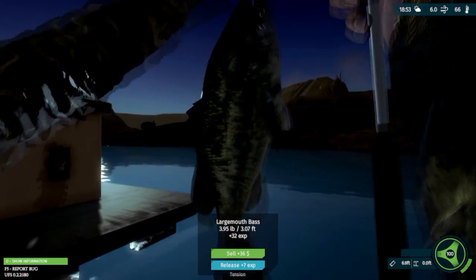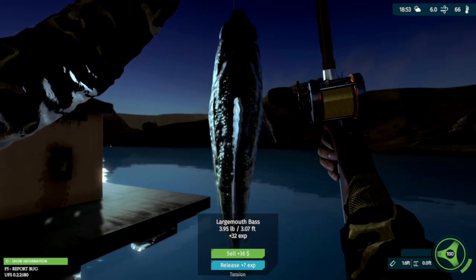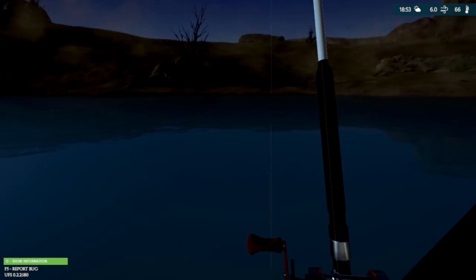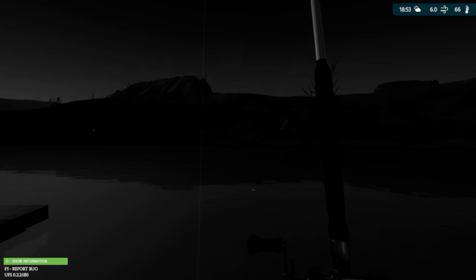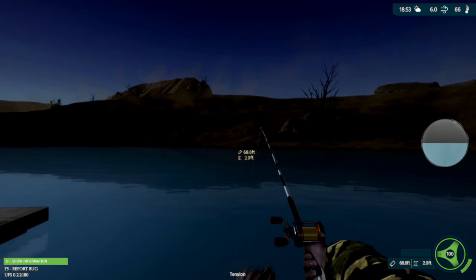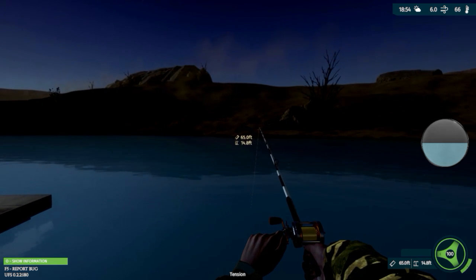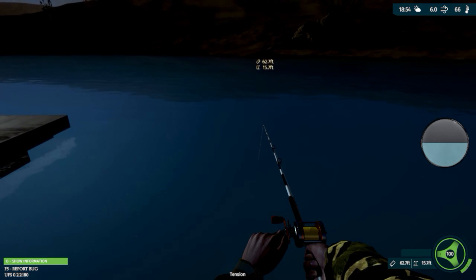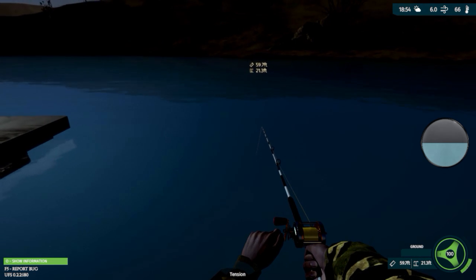Well, I mean, I know catching a largemouth bass is normally a good thing, but when you're after channel cats, that's the thing — they like cut bait too. There's still another one out there. Amongst the catfish there are largemouth bass swimming around, and every now and then they'll go down to the bottom and grab your bait as well, so that's going to make this a little tough.